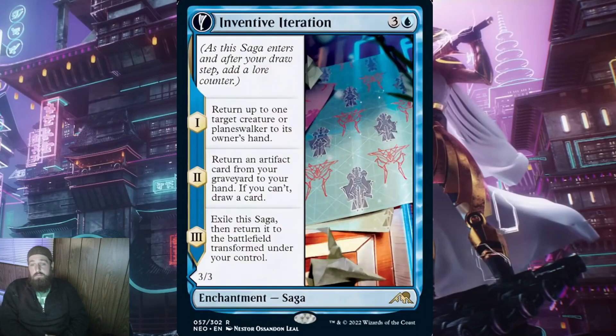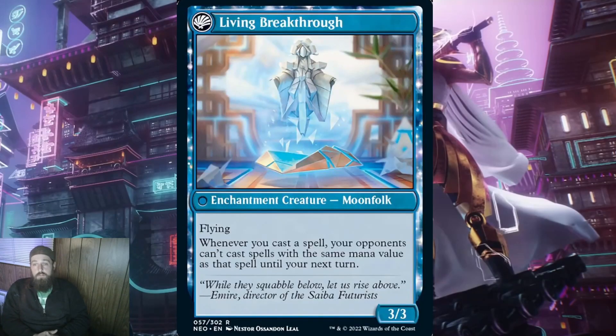Let's move on to the blue sagas. Our first blue saga is Inventive Iteration for three and a blue. When it ETBs, return up to one target creature or planeswalker to its owner's hand. This can be useful, but at 4 CMC this better pick up the pace. On lore counter 2, return an artifact card from your graveyard to your hand; if you can't, draw a card. Often times this will be draw a card, but I can see running this as a pseudo artifact protect — it negates an artifact removal spell or gives card advantage. Then when it transforms, you get Living Breakthrough, a 3/3 enchantment creature Moonfolk.